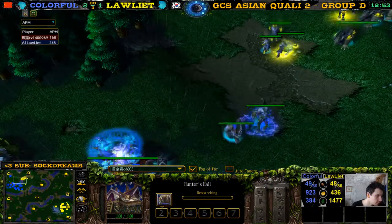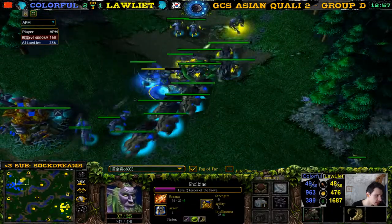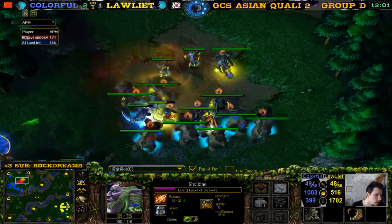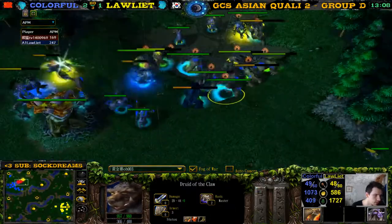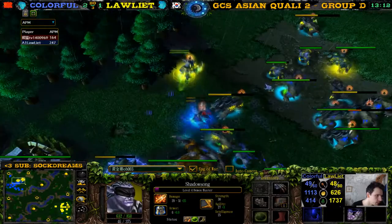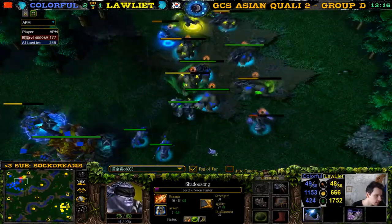He's only now getting Ultravision — so late! Keeper gets Ensnare, gets rejuvenation. We have 5 bears against 4 bears though — a bear advantage for colorful. The shredder could help him fight, so colorful can easily win this fight even though he has an upgrade disadvantage. Should be able to win this fight for now.